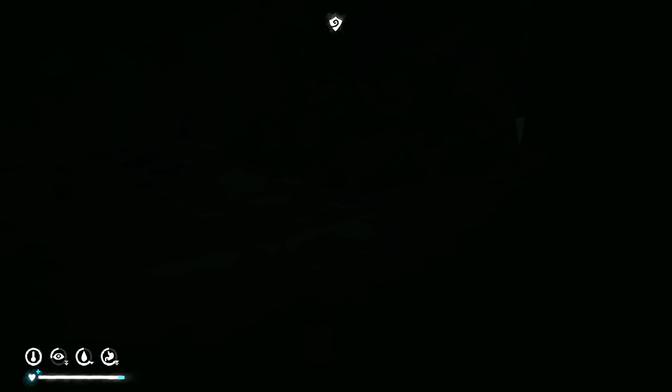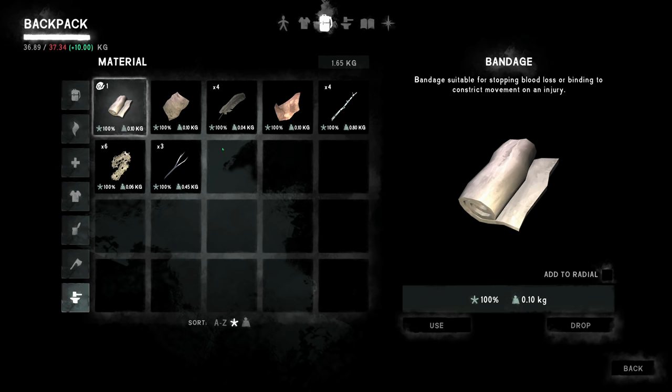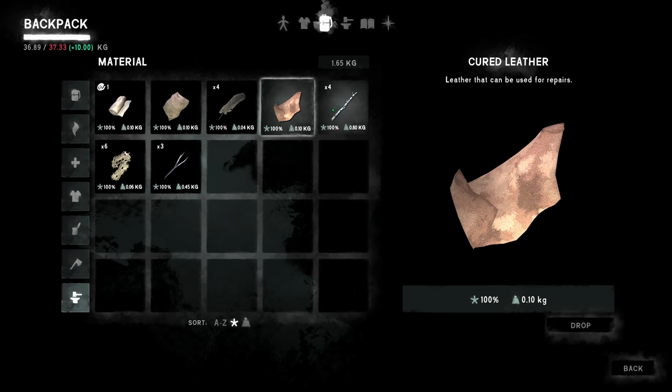We'll probably find leather on the way. One of these containers I think will have leather and cloth and things like that. Let me check one more thing here — yeah, we just have the one, so we get the one chance.